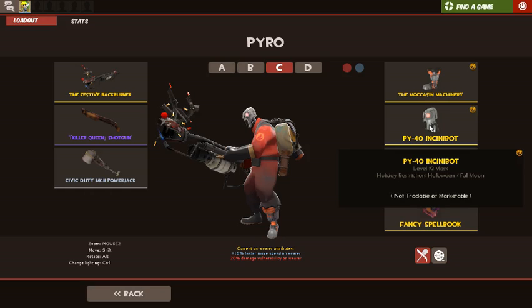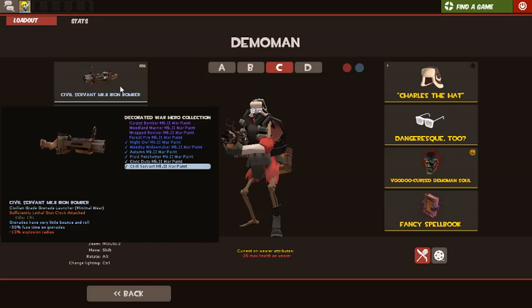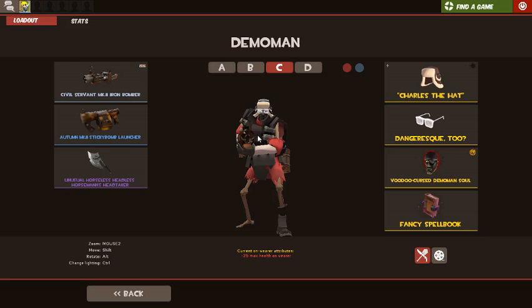Demoman. Demoman's always hard because his primary is either one of these or it's shoes. I honestly want shoes more — even though it gets me more health and would work better with this loadout. I have my Civil Servant Mark Two Iron Bomber, the Autumn Mark Two Sticky Bomb Launcher, and the Unusual Horseless Headless Horseman's Head Taker. There's a metal you have to craft for that and I had to get a new one because I deleted mine and Valve gave it to me. I have the hat again, the Dangeresque Too — a crossover item from Poker Night at the Inventory — and my Demoman soul.